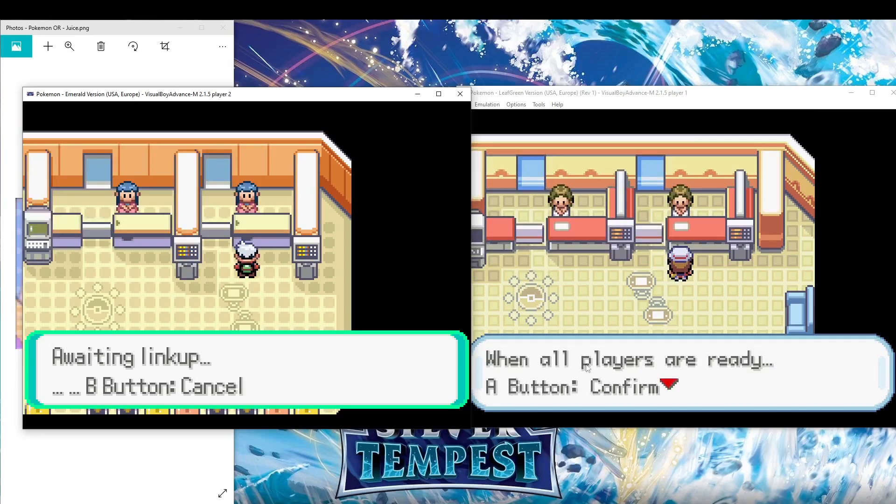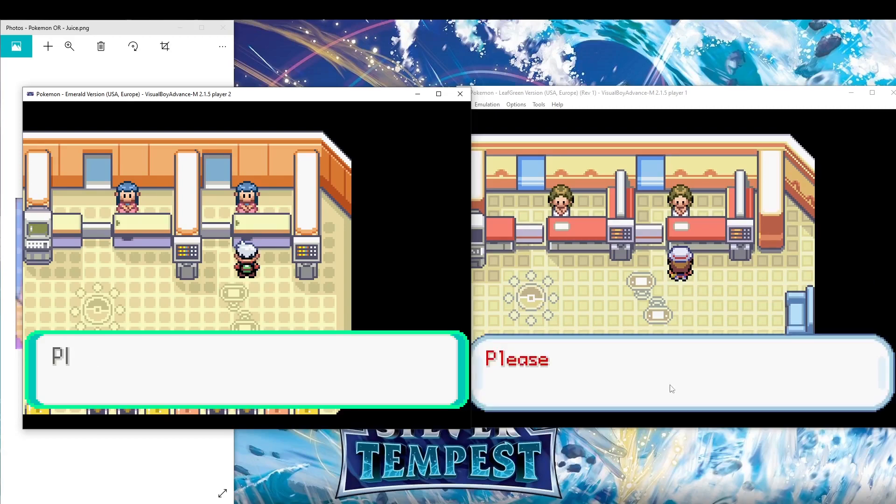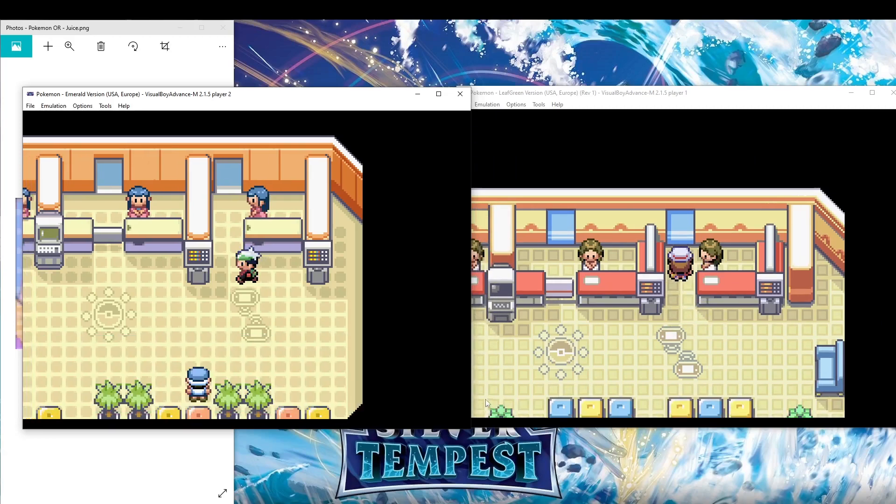Please wait. When all players are ready, press A. Start Link with two players — and that's about it. Now you can trade Pokemon.